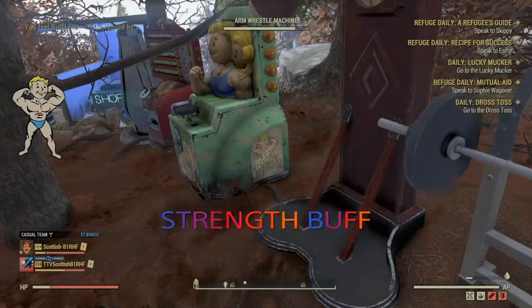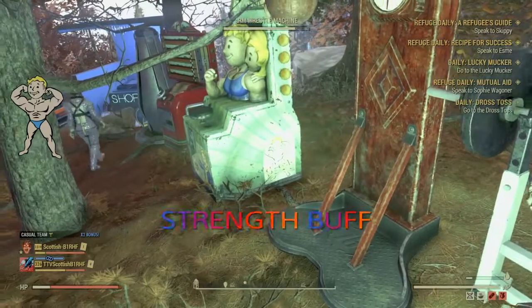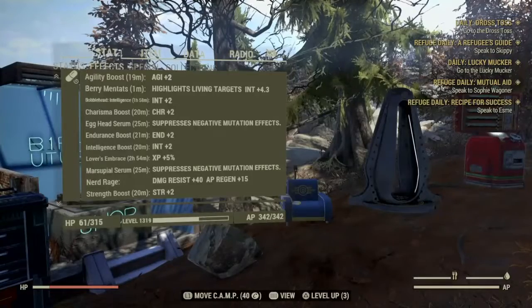This is excellent — the intelligence buff. Try and get them set out at your camp, or find a camp that already has them set out, and do it before you go into the pit. You'll see how fast you level up.